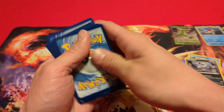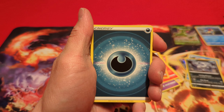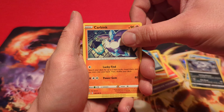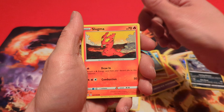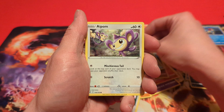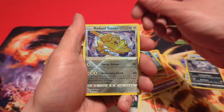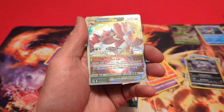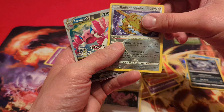Starting off with the Dark Energy, Miss Fortune Sisters, Lake Oxtricity, Carbink, Kralis, Lickitung, Slugma, Clefairy, Apom. Reverse is — hey — a Radiant Steelix. That's probably our best card we got there. And a Drapion V-Star. So that last pack was magic.